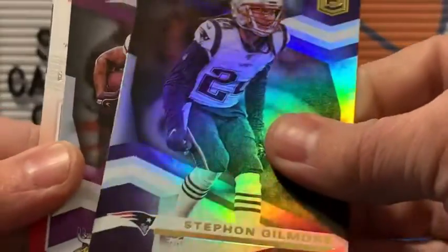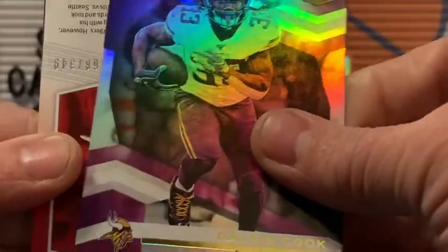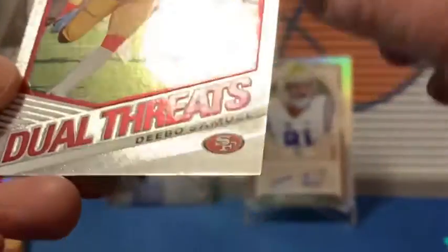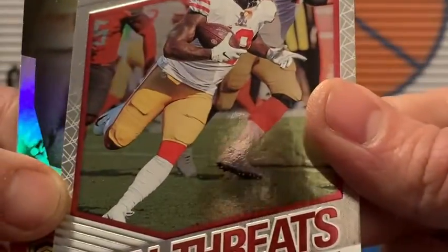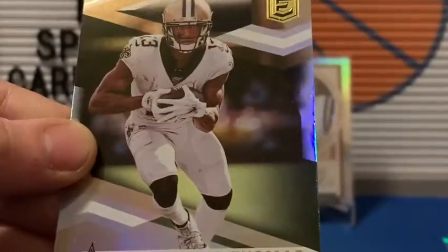Okay, we have 2020 Elite. We got Stephon Gilmore. We might have a backwards card here — Dalvin Cook, and Deebo Samuel. It's just a Dual Threats insert, out of 349. That's just an insert. Baker Mayfield and Michael Thomas.